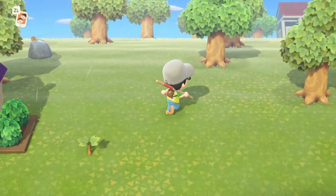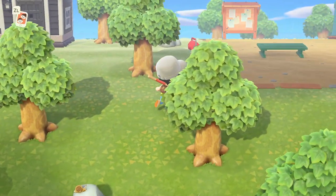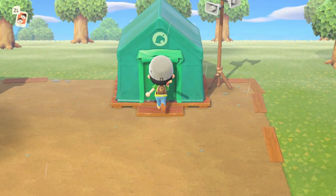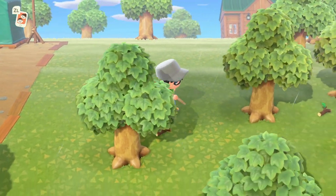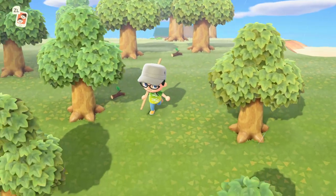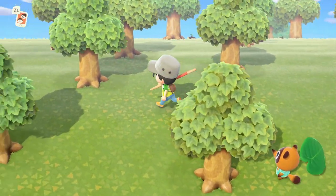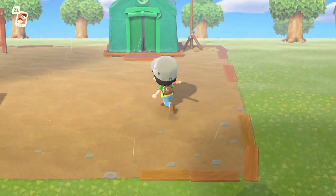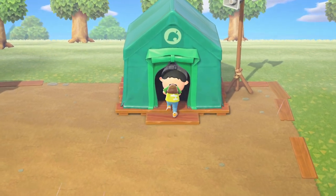Also during this process, you're going to unlock the museum curator, which is going to take 24 hours to actually create, but we do have a trick for that as well. What you're going to want to do is collect all the fruit and all of the weeds on your island. As you can see, my island is perfectly clean right now — this is called island beautification. And when you do this, you're going to make tons of miles and tons of money.